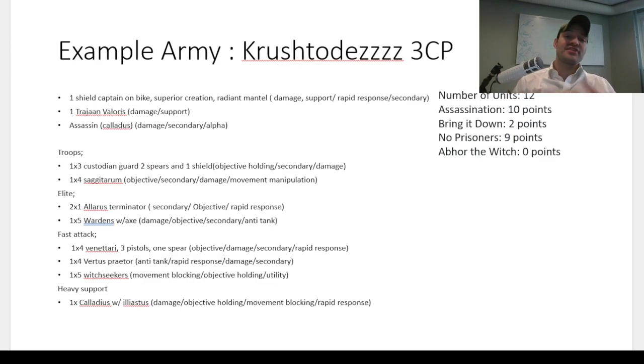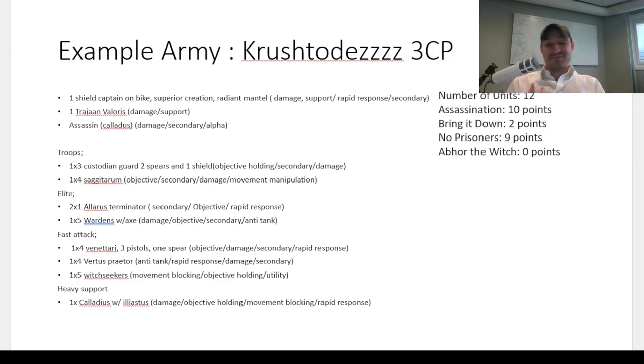My next army is my Custodians, and they start on three CP instead of one because they're much more CP hungry. All game long I'm going to be spamming Transhuman and Emperor's Auspice, which basically turns off your re-rolls against my units. I also want CP to change the Assassin I have — for two CP I can swap my Calidus for an Eversor or a different type to suit the matchup. Since I have Trajann Valoris for the 5-up CP regen, I'll constantly have CP. This army gives up 10 on Assassinate, 2 on Bring It Down, 9 on No Prisoners. But Custodians do a really good job of denying their opponent's secondaries even though they don't necessarily score them very well. The secondaries I'd use are banners, a kill secondary, and most likely Behind Enemy Lines.